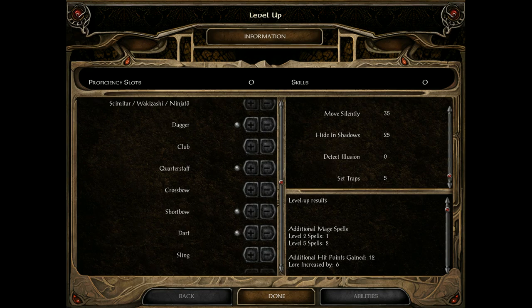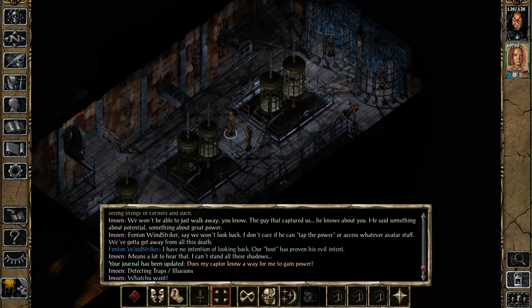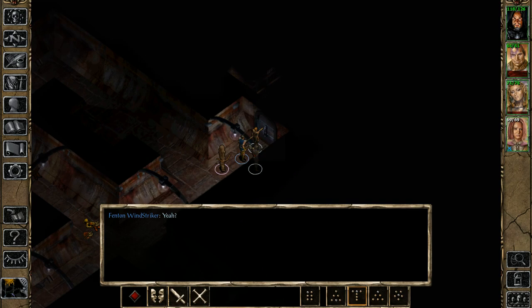I'll quickly show everybody the level up system. When you level up you get more spells, more points to put in certain skills, and more. For saving — very important: save often, save early, save whenever. This way if something goes wrong you can load your save. Save, save, save.